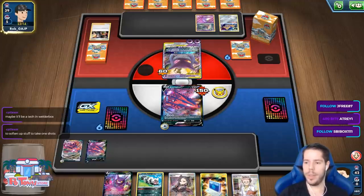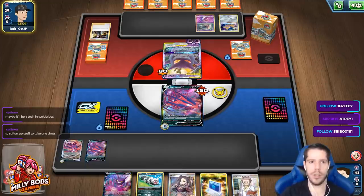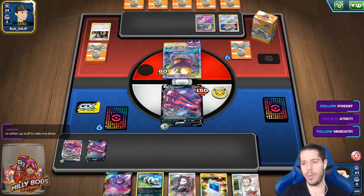Yveltal just loses to Mew and Seismitoad — it's too clunky and too slow compared to the other VMAX that does a lot of damage for less energy, and it's worth the same and has a better structure behind it.